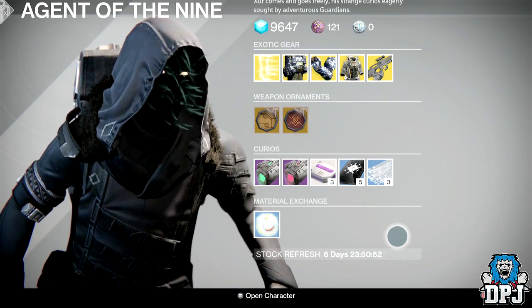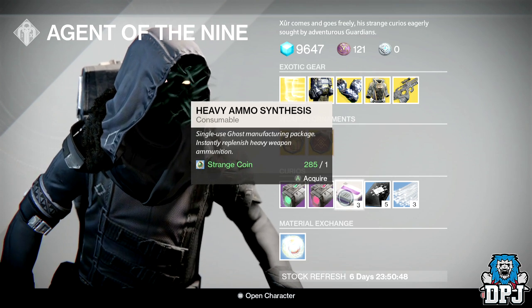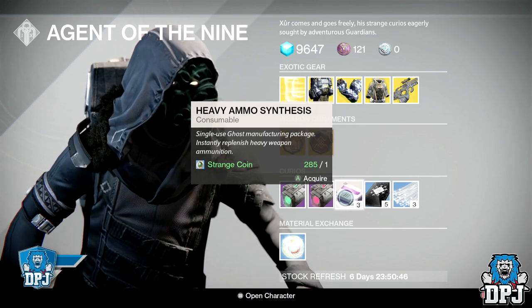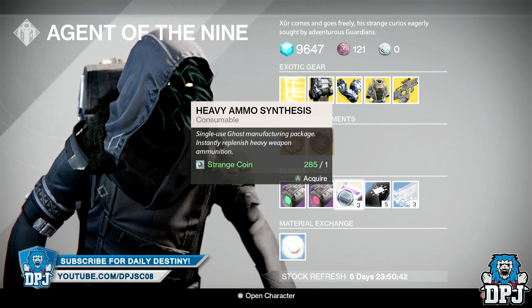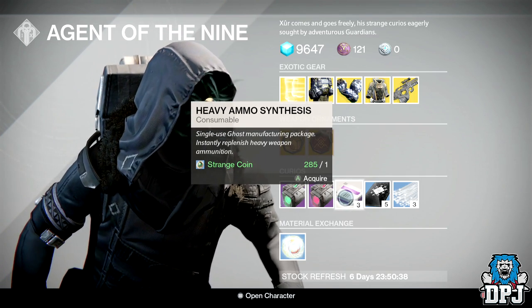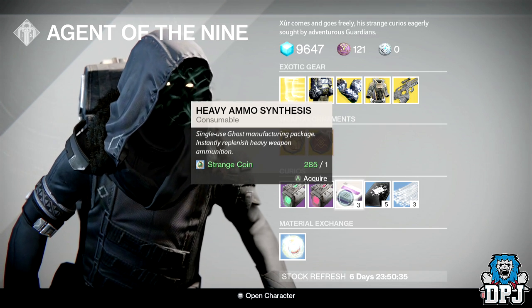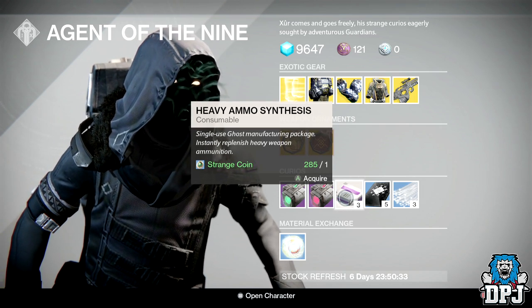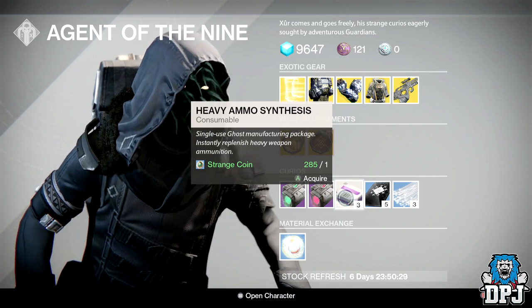A quick reminder: if you've got spare Strange Coins, be sure to buy heavy ammo synths. 100 Strange Coins' worth of heavy ammo synths will get you three ranks with a faction, which is a great way of leveling up. Faction gear drops great loot which is 99% of the time at a higher light than the gear you're currently wearing.